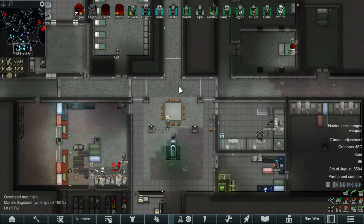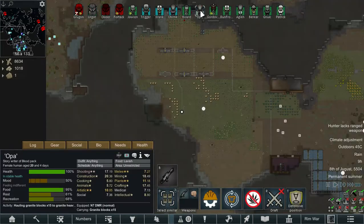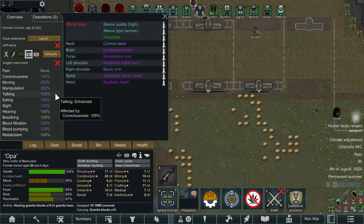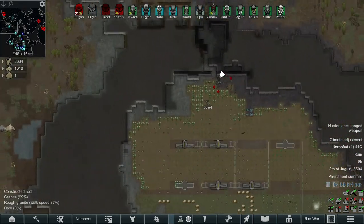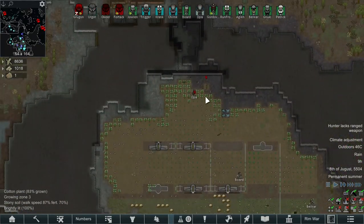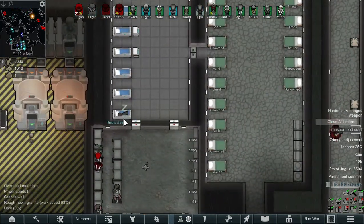Welcome back to episode 14 of the Blood Pack, you beautiful people. Last episode we managed to get Oppa cloned and now he's running around with pretty much all of the bionics and is super powerful and an absolute beast. The start of the Vulture clone army is coming along, and with that extra 5% consciousness it's making a massive difference.